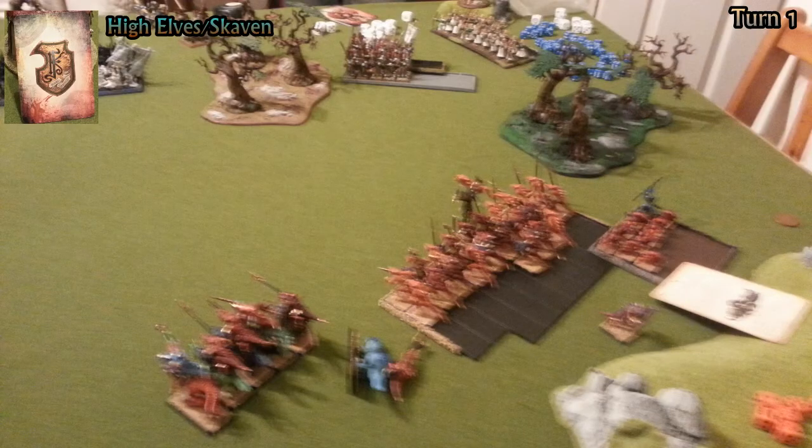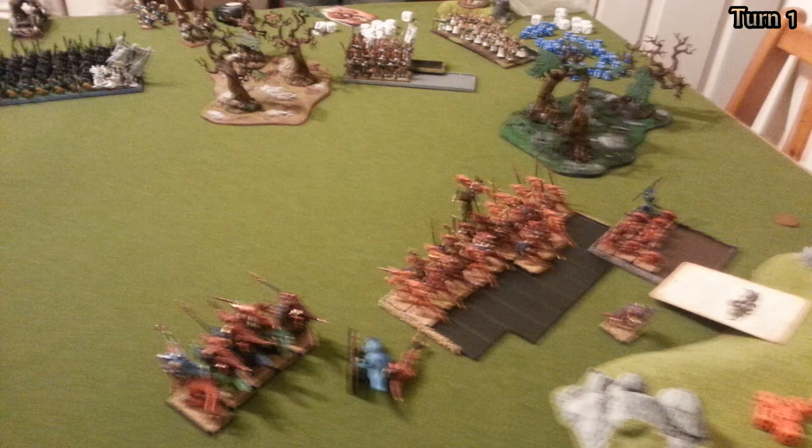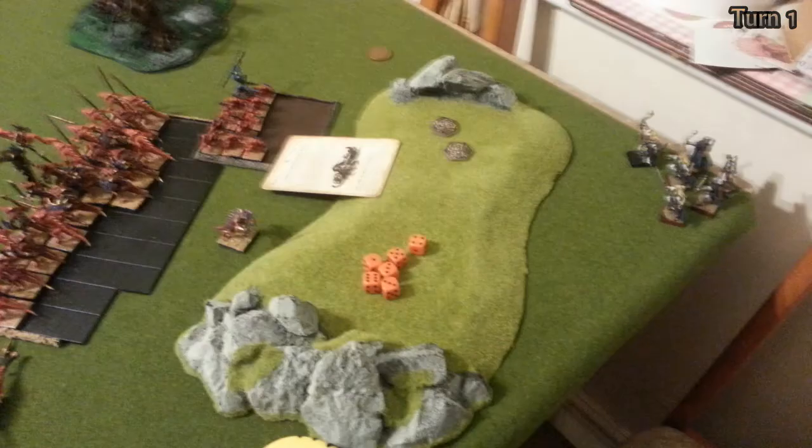The High Elf player decides to move his Mangler Squig through the forest at the top of the screen, closer to the Goblin player's cannon, but declares me as an enemy and shoots his bolt thrower, getting a wound. Nobody likes the Lizards — or they are in dire need of a new pair of leather boots. The High Elf scouts with the named character then shoot at the Old Blood, even though he has Pan's Impenetrable Pelt. The surprise is he also has the Sacred Helm of Itza, giving plus 1 toughness, for a total of 9 toughness. They need sixes to wound but get none.